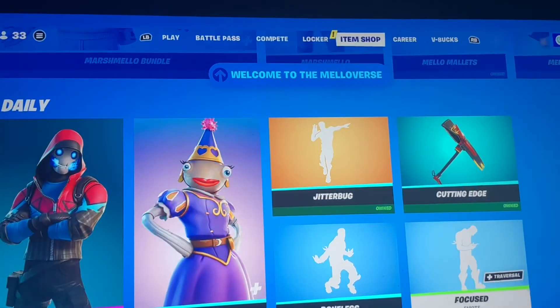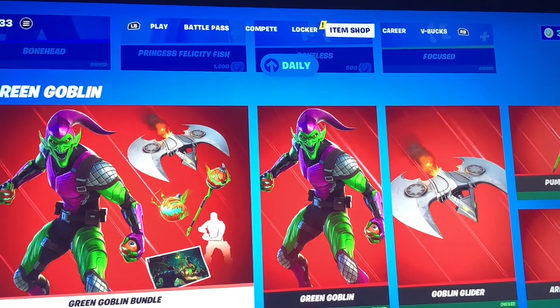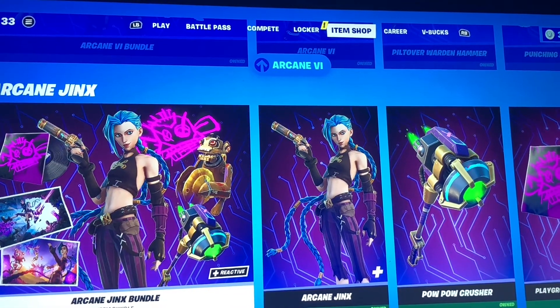We also have Focus, which you can walk around with, and it's 200 V-Bucks. You should always buy it if it's 200 or 300 V-Bucks — it's always cheap, so I'd recommend it. Green Goblin's still here — get him while he's still here. Same thing with V and Jinx; you never know when they're ever gonna come back.